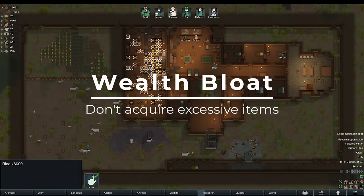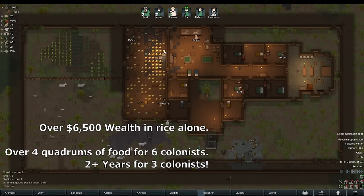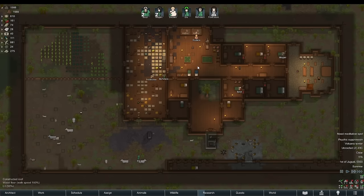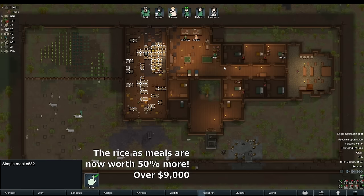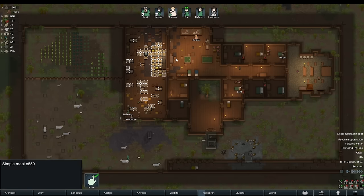I also wanted to take some time to talk about wealth bloat. Instead of having to cull your wealth every so often, you can implement methods in which you simply gain less wealth in the first place. A common example is storing thousands of food. Having food storage for a bad event is a good thing, but having 6000 rice stored away for three colonists is doing way more harm than it is helping. Even worse would be processing that 6000 rice into meals and storing those meals — this is one of the most common things I see in others' RimWorld content.